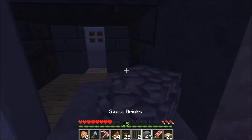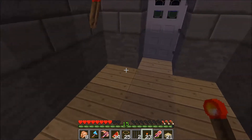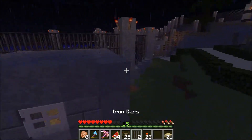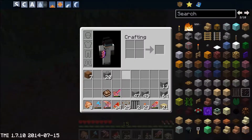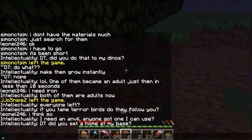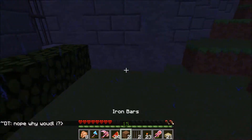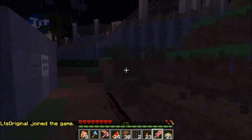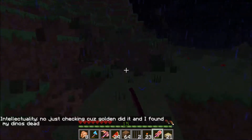We'll change these blocks, put them there. We've got torches — torch, torch. Get our pressure plates and we'll do the outer rim of that exhibit on the entrance as well.